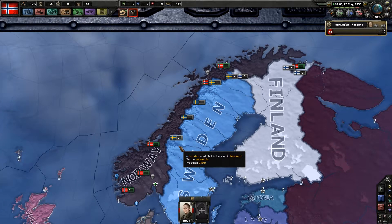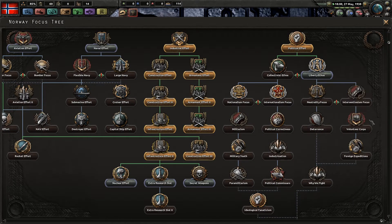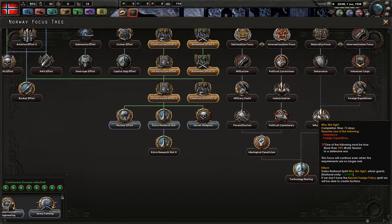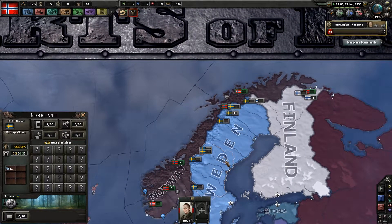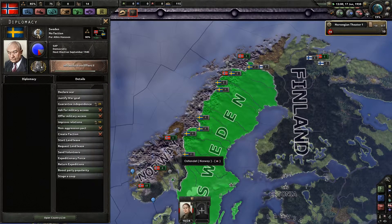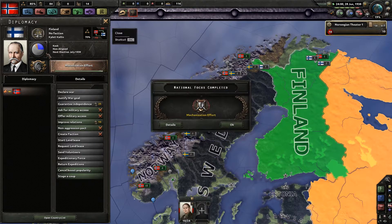Next I will go down the route of Liberty ethos so we can start sharing technology. Why We Fight — can we form a faction? With the Neutral Foreign Policy split, we will be able to create factions. We might create our own faction with Finland and Sweden and not actually join the Allies. We will see how it goes — if Sweden turns into a fascist or communist country, we could still invite them.